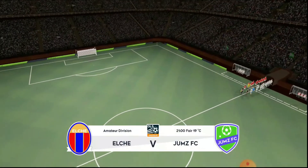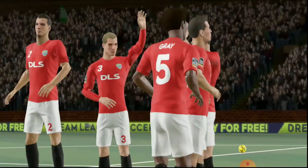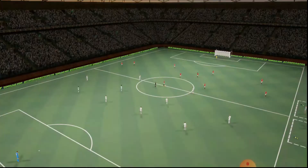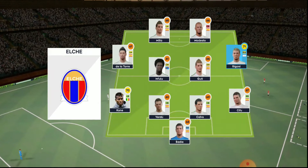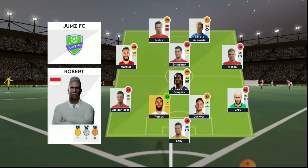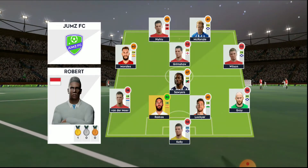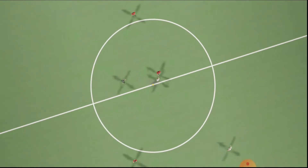The league match is about to start — who will take all three points? Both managers have fixed strong lineups today, no real surprises. They're playing a 4-4-2 formation, while the other side lines up in a 4-1-2-1-2 diamond-shaped midfield that supports both defence and attack.